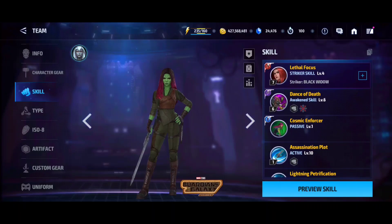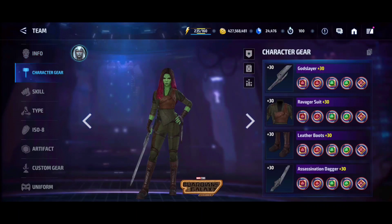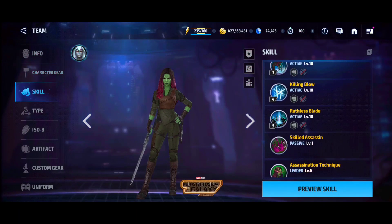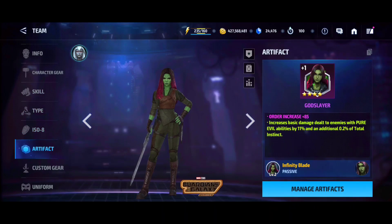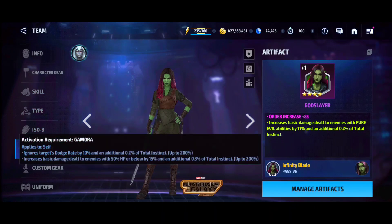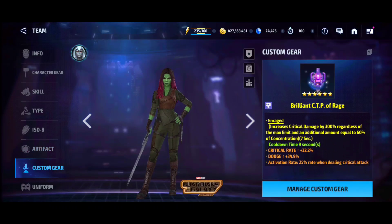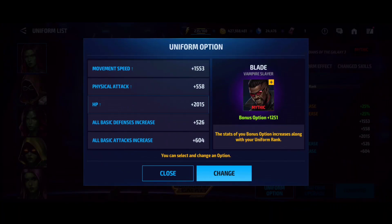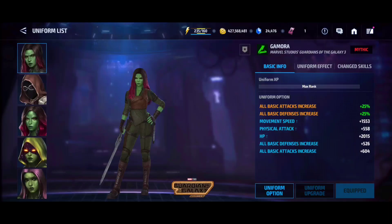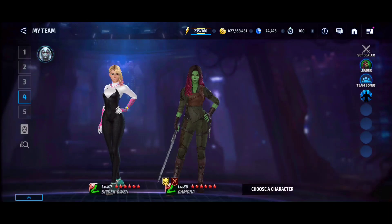If you have a Tier 4 Black Widow with a Rage or Mighty Rage, she is the best striker. If you don't have a Tier 4 Black Widow with a good build, Thor becomes the second best. Gamora's artifact also does not work in ABX and ABL, so basically both of these speed queens don't have a working artifact — which is crazy. Yet Gamora is still OP and Spider-Gwen is still in the meta without it.